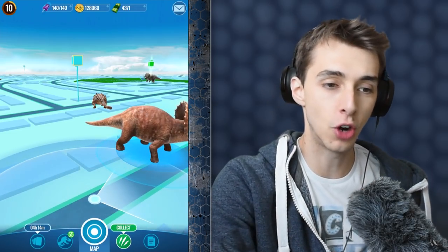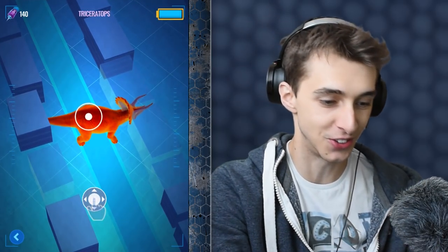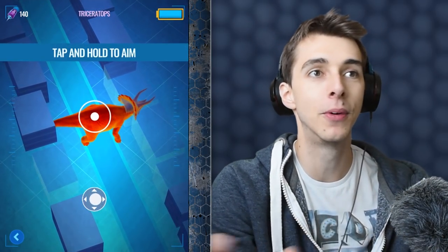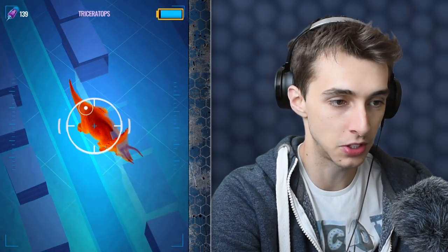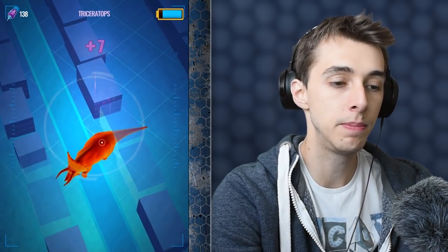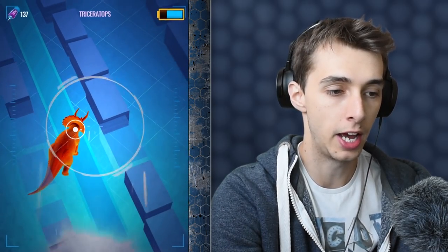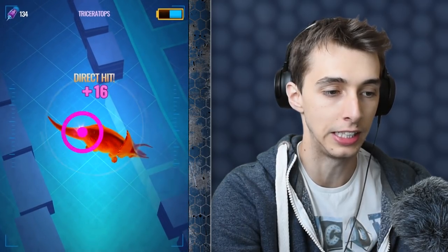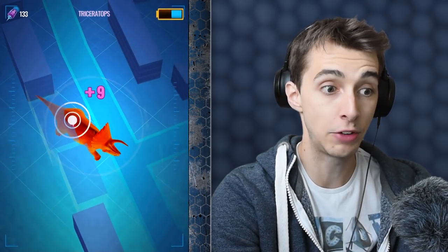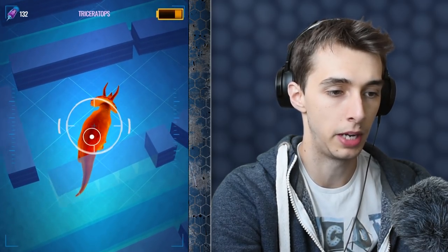We have a Triceratops to catch right in front of us, so I'm going to move that out of the way. I'm going to hold the bottom or else it's going to move. So, you ready for my pro skills? Here we go. This is Triceratops. One of the most common rares I found are Triceratops, Ehrlichosaurus Gen 2, the one that's a bit feathered like an emu, Dimetrodon, and Iguanodon.